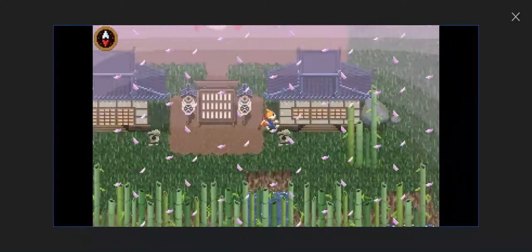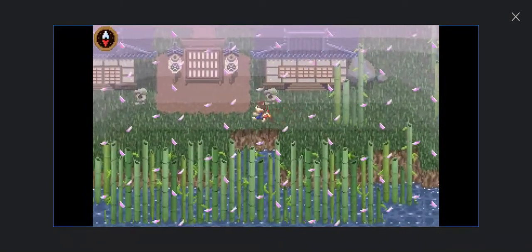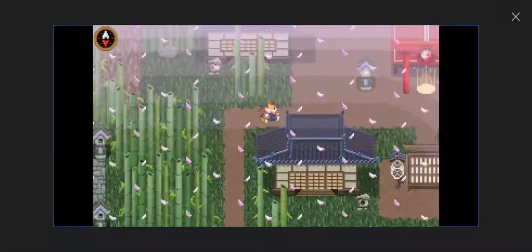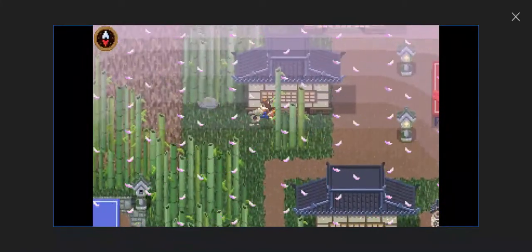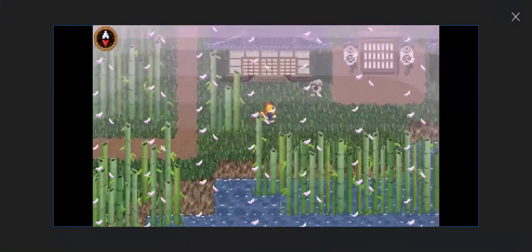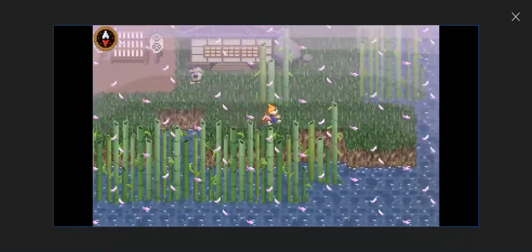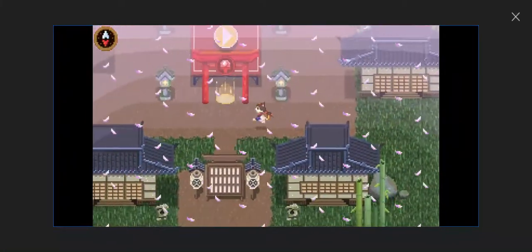Some of these houses you won't be able to get into, and there's no way to actually get anything from this one. This one you can't get past at all, which is kind of sad. You come here at the table tennis area.